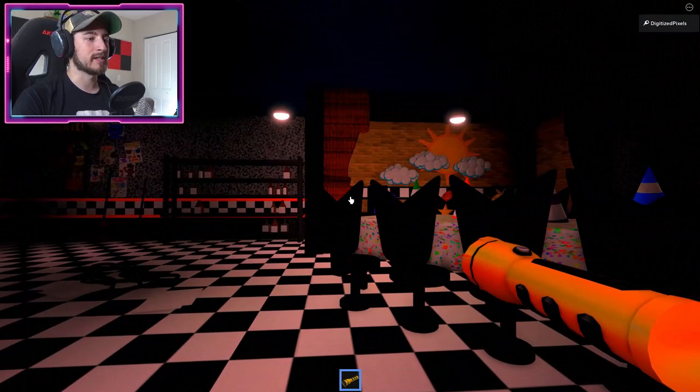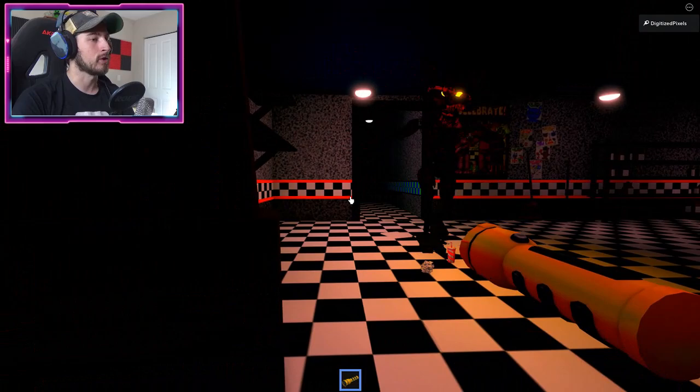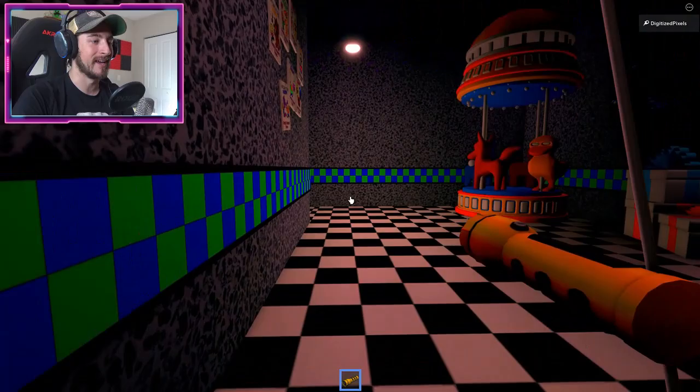Once you're in this main room, go to your left, stay close to the arcade, and stand here. You're gonna see Foxy run out. Once he stops, turn around — once he turns around you're gonna go ahead down this hallway. He is having a hard time today, but there you go.